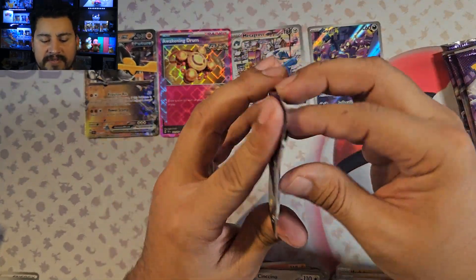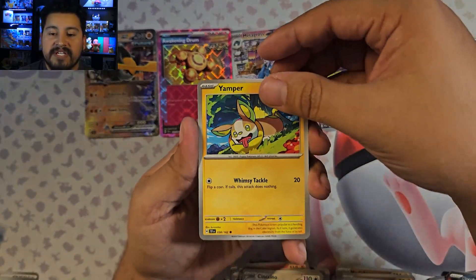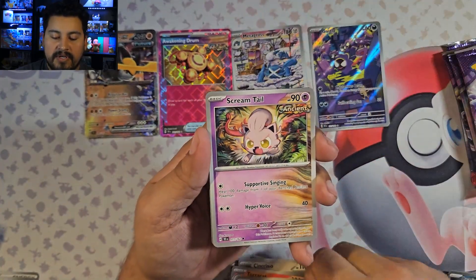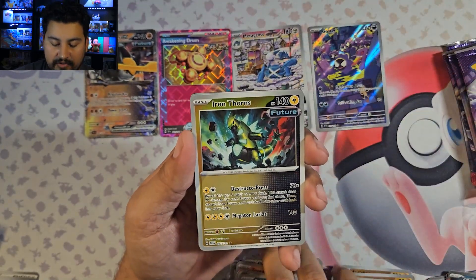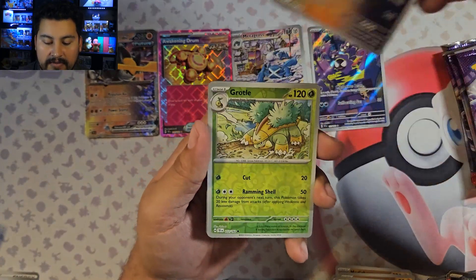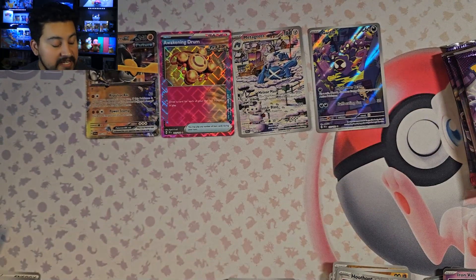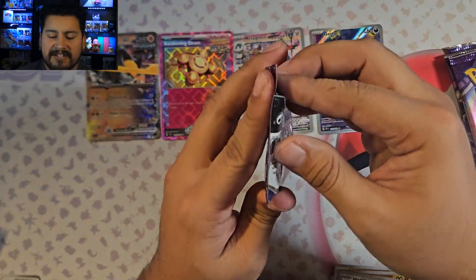Pack number five. Haunter with beautiful shadows, Pikachu, Ghastly, Elgyem, Cinccino, Sableye, Great Tusk, Golett Reverse, Hoothoot, and Roaring Moon. Grass Energy, code. We have five more packs after this. Iron Thorns Reverse — I'll take that one. Grotto with an Iron Valiant. So far just one Illustration Rare — I'll take it, it's one of the better ones, but I would like another hit please.